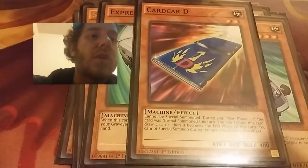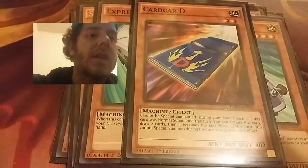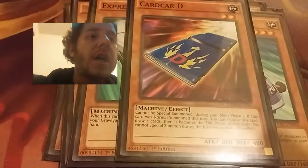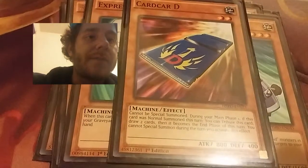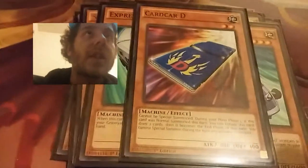There's one card in this deck that's not a Roid Monster — Card D. It cannot be Special Summoned. During my main phase one, if this card was Normal Summoned that turn, I can Tribute it and draw two cards. Then it becomes my end phase, and I can't Special Summon during that turn, so that's not bad.